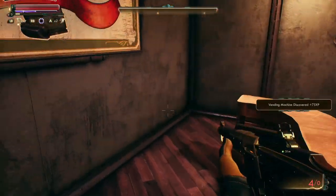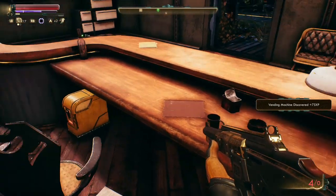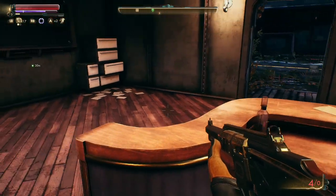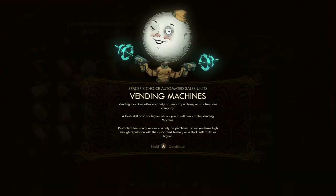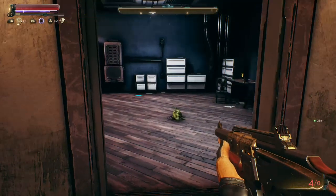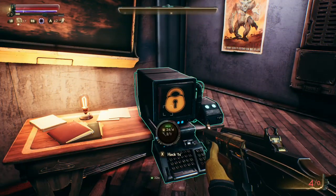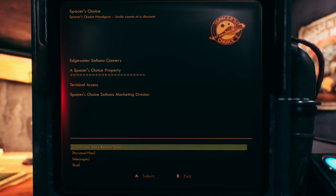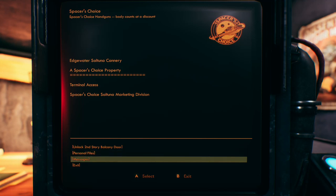Once you're inside, you can loot a few interesting things behind the desk. There's also a locked container I wasn't able to get into at the moment, and a vending machine where you can purchase items, consumables, even weapons, or sell your gear. Now, speaking of skills, you do need the hacking skill to get into the terminal inside the building, which will unlock the upper doors leading outside to where we can pick up the grenade launcher.